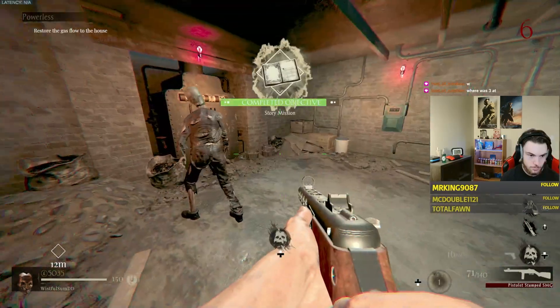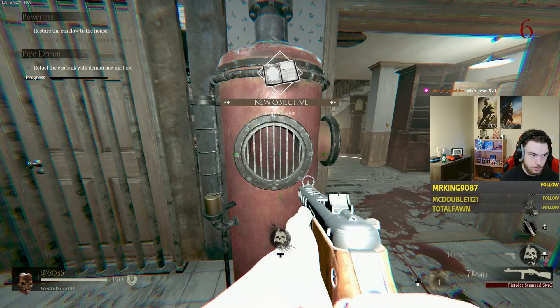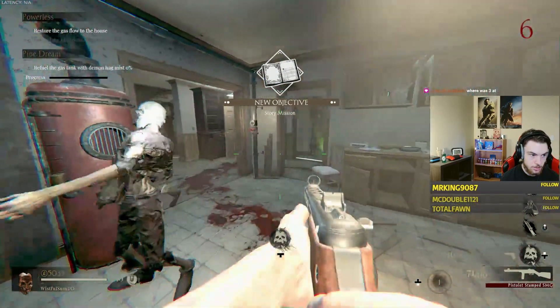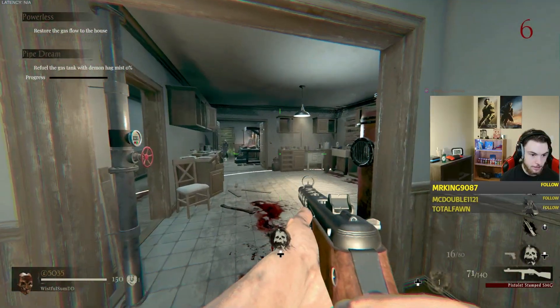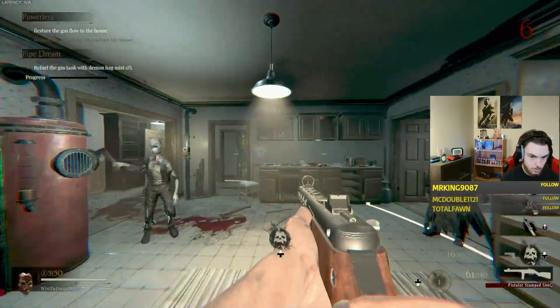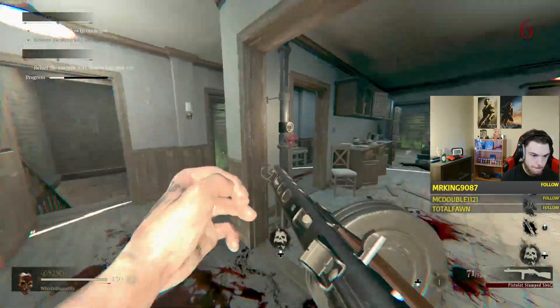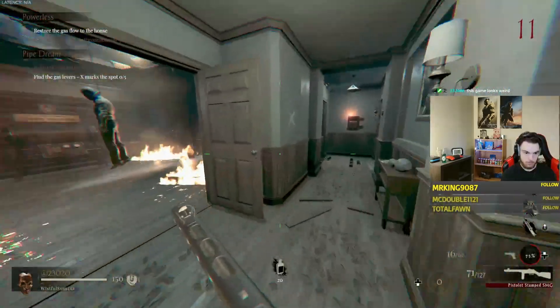To begin our second puzzle, head upstairs to the kitchen and interact with this gas tank. Another ring will spawn surrounding this gas tank, and you'll need to kill four demon hags around it to fill it up with gas. One should automatically spawn when you activate the gas tank, but if you're curious on what a demon hag is, it's these old lady zombies that are able to shoot gas out of their mouth.